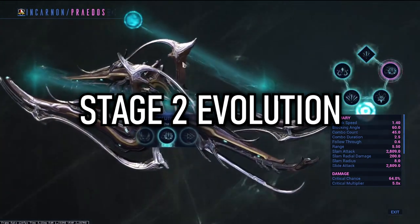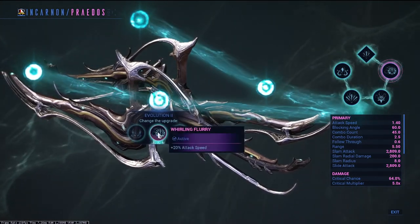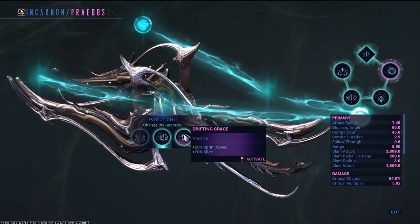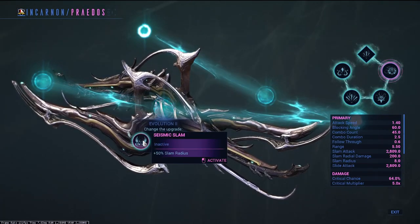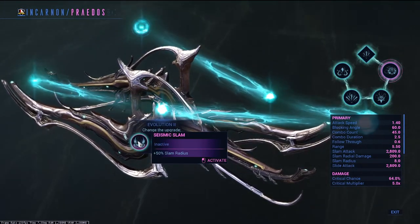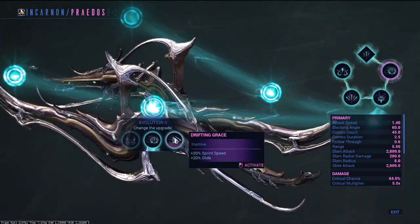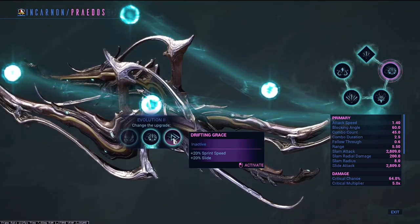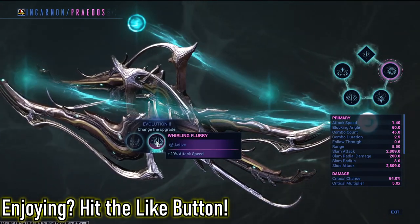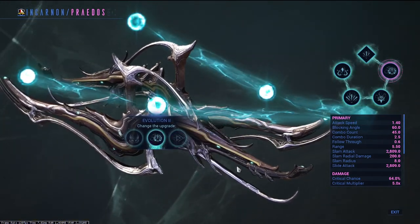Stage 2 evolution. Your choices are: plus 50% slam radius, plus 20% attack speed, or plus 20% sprint speed and slide. The increased slam radius can complete a slam-related build, but slam damage isn't always great to build for. The sprint speed and slide increase isn't a bad choice for speedrunning. Ultimately, I'm selecting the middle choice for its increased attack speed - it's not a lot, but it's something to kick things off with.